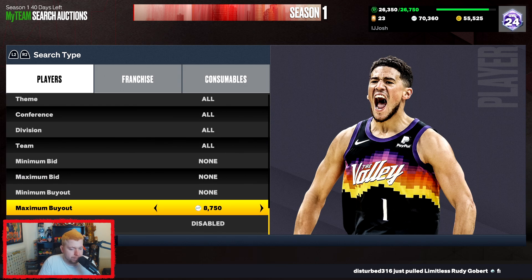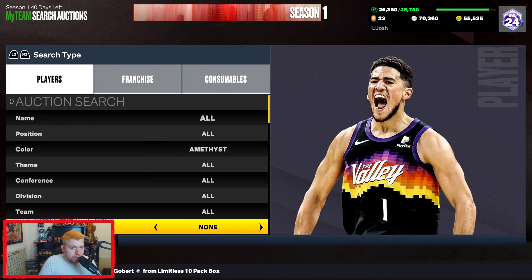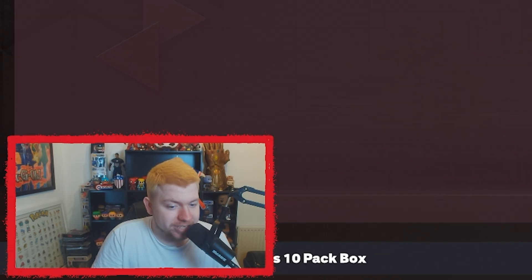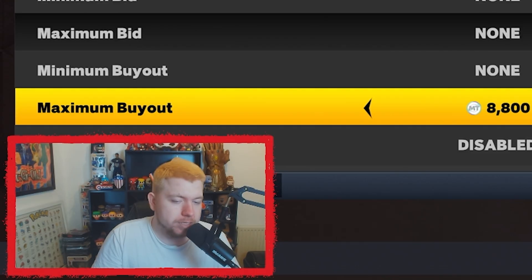Now this filter is sort of switching minute by minute because Scotty Barnes is now 9k, and before I was going to record this video he was about 6k. So this filter is forever moving, but what I recommend is just set this to about 8.5k and snipe anything that pops up.